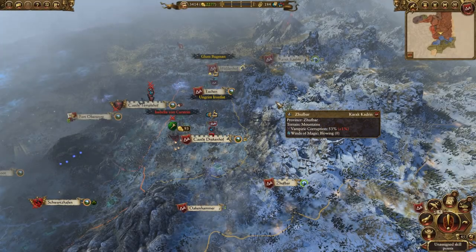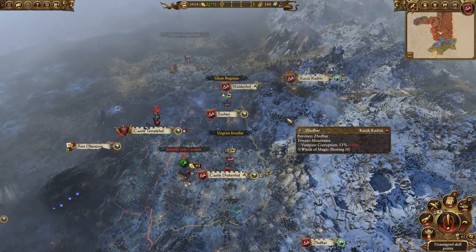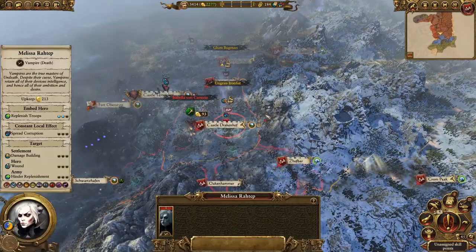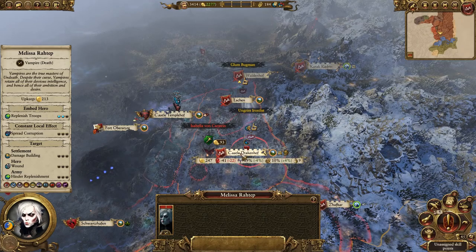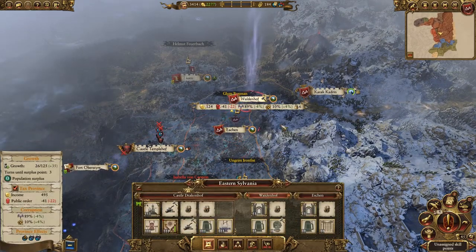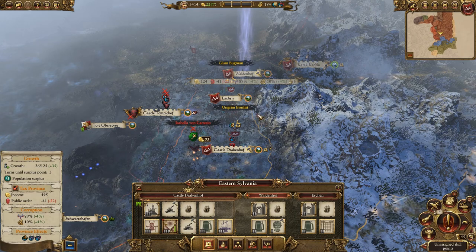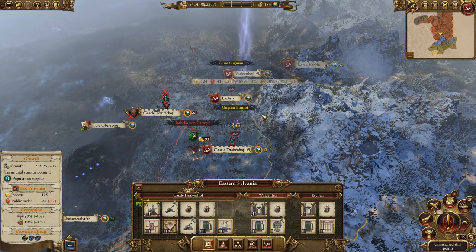Yo guys, this is Dimix here, welcome back to Dragonworld TV. Today we are playing Karak Kadrin Total War Warhammer 2 campaign episode 8. Last time we had a load of battles with the vampires, we took Castle Drakenhoff, we took Eshin, and Waldenhoff as well. It was a really good turn because they sallied out and tried to break the siege on all those settlements and they failed every single time.